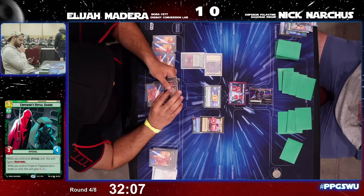Viper Probe Droid goes into base — now 15 damage on base for Nick. Here comes Colonel Eularen, so some healing into play now for Nick that could certainly have an impact. Elijah plays down Greedo, very likely into the Royal Guard — there's the Royal Guard — another damage healed from Nick's base, down to 13.